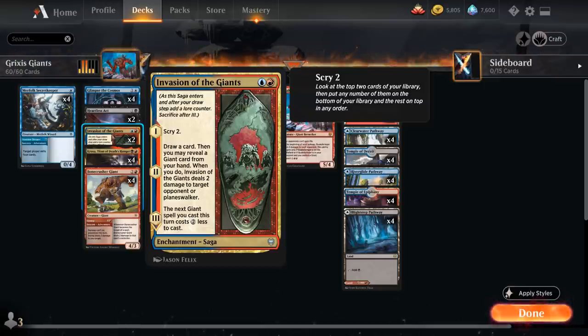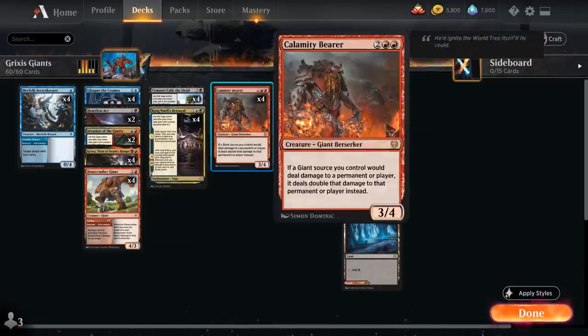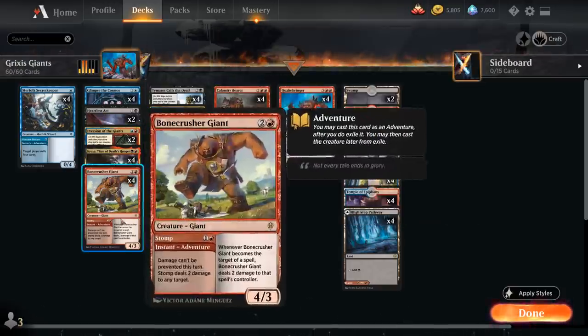Invasion of the Giants is a nice two-mana saga: on the first chapter we scry two; on the second chapter we draw a card, then reveal a giant card from our hand, and if we do we deal two damage to target opponent or planeswalker. On the final chapter, the next giant spell we cast this turn costs two generic mana less, so we recoup the mana spent on Invasion of the Giants and can play a cheaper Calamity Bearer, Quakebringer, or Bonecrusher Giant.